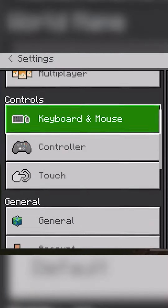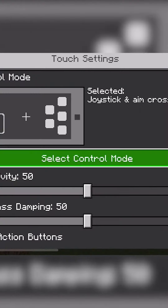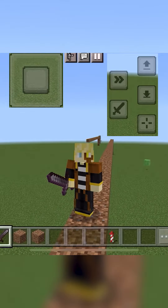On mobile, go to Settings, and under Controls, press Touch, and select Joystick and Aim Crosshair. When you go back, you'll see all these different controls on the side, and all you need is a stack of blocks.